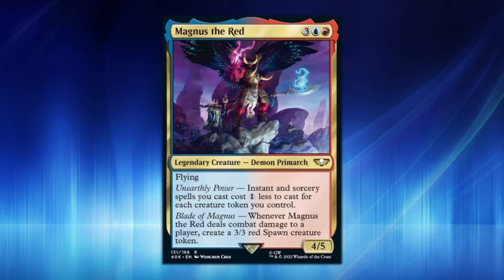The secondary ability, Blade of the Magnus, says: whenever Magnus the Red deals combat damage to a player, create a 3/3 red Spawn creature token. This is really awesome — even if you don't have any creature tokens on the battlefield, you can fly in, deal combat damage, create a 3/3, and then reduce costs by one generic from there. This is going to be an insane commander.